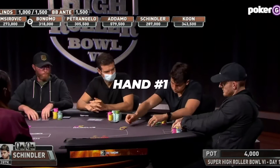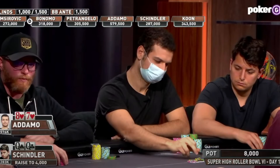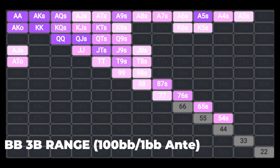In this first hand, Jake Schindler opens the action in the low jack with queens, and Michael raises it up over 6x in the big blind with 8-7 hearts. Now, although this hand obviously isn't the strongest combo in his range,